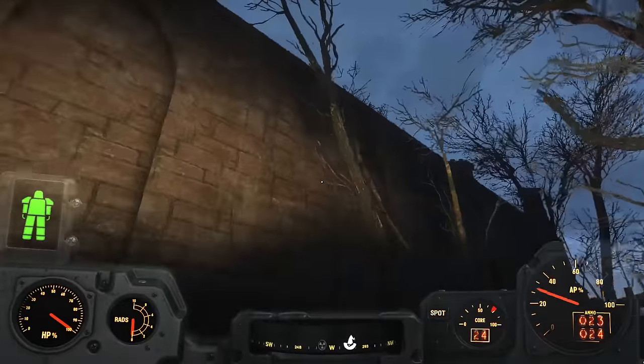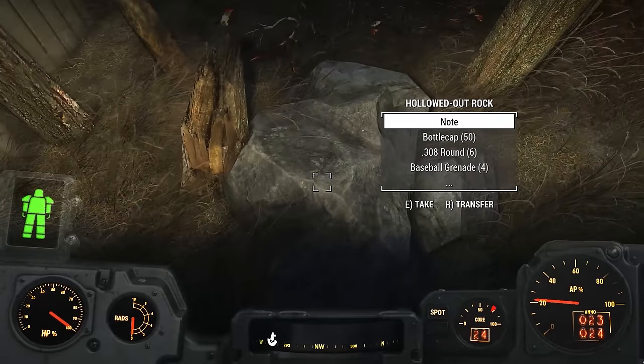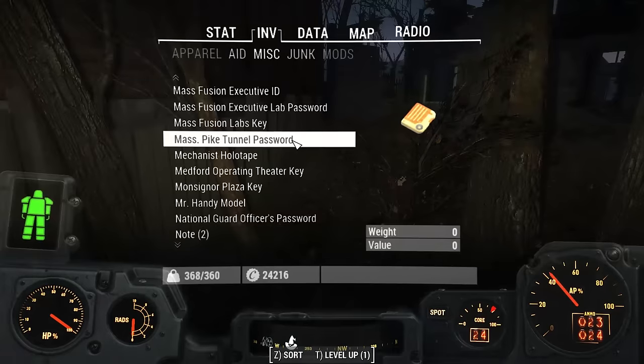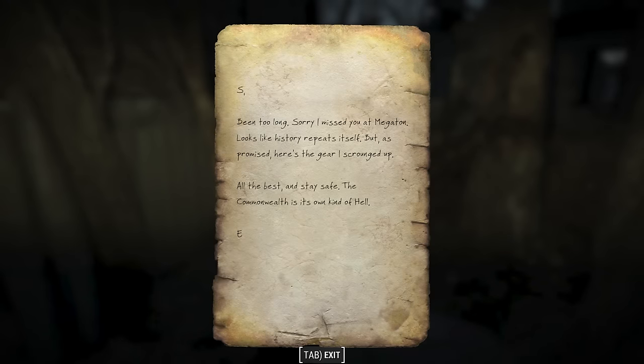Near the crumpled house, you find yet another hollowed-out rock. Inside, we find nearly the exact same inventory, including a duplicate of the same note. This note not only has the exact same contents, but it shares the same inventory spot in your miscellaneous list.